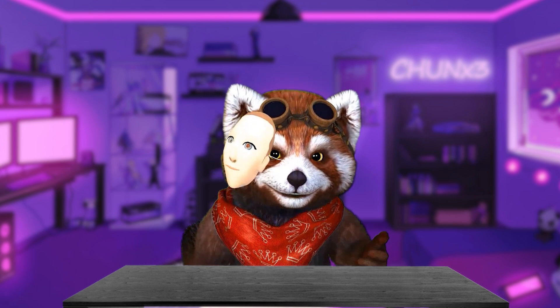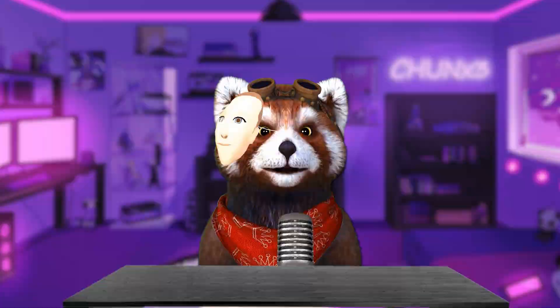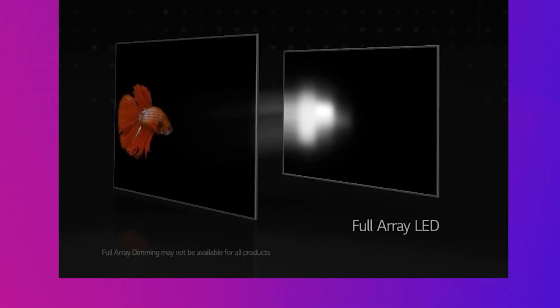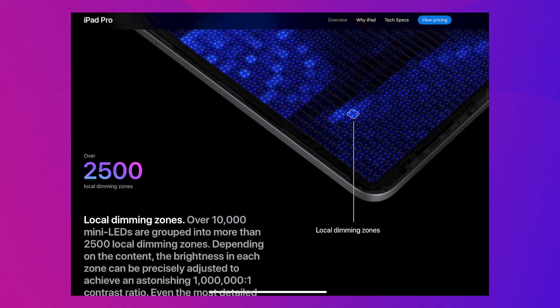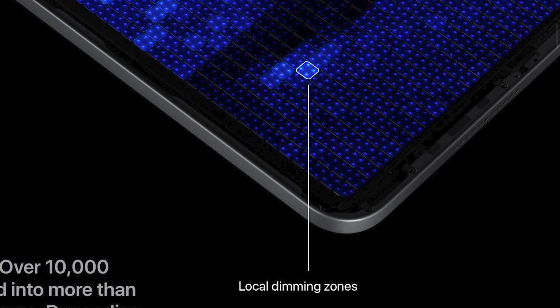Local dimming is a technology used to compensate for LCD's weakness in representing black colors. This technology uses a backlight called mini-LED, which is a dense array of small LEDs grouped into blocks called dimming zones. The light in each dimming zone is turned down to represent black, similar to OLED.